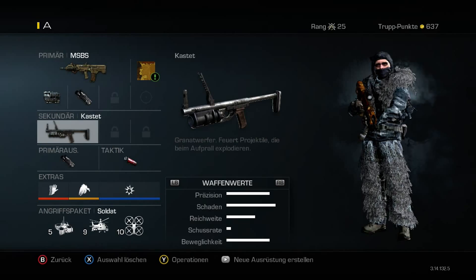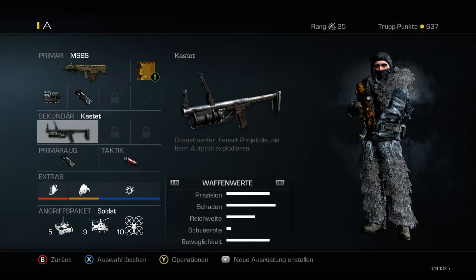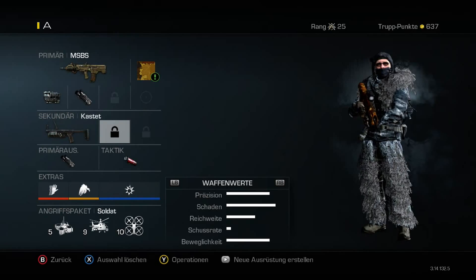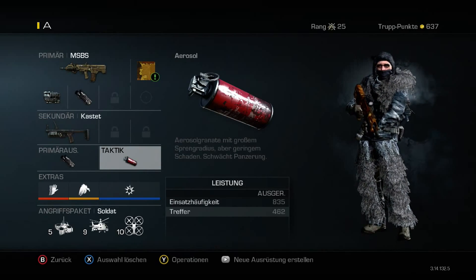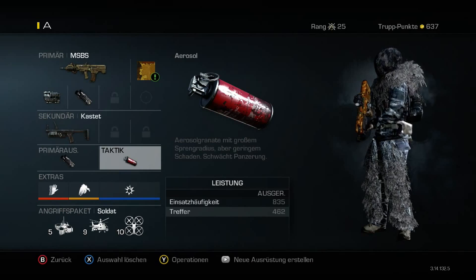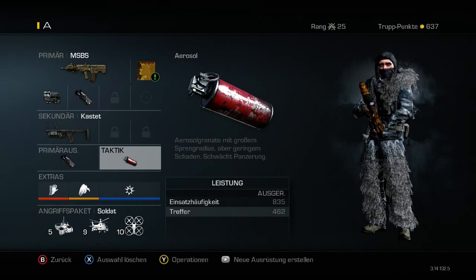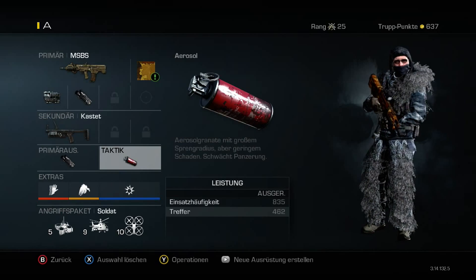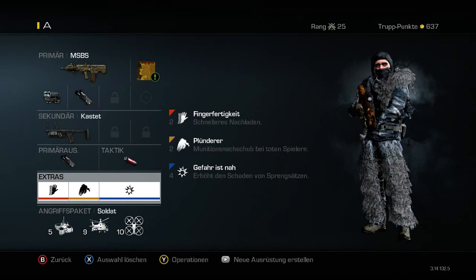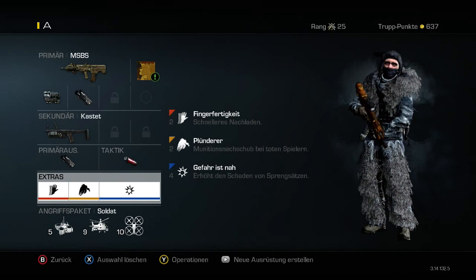As a second weapon I go with the Kastet — it's up to you how you like to pronounce it. Then with the Tactical Grenade I go with the little red grenade thing. I don't know what it's called right now because I have a German version of the game — in this game it's called Aerosol. Then for the perks I go with Sleight of Hand, Scavenger and Danger Close.